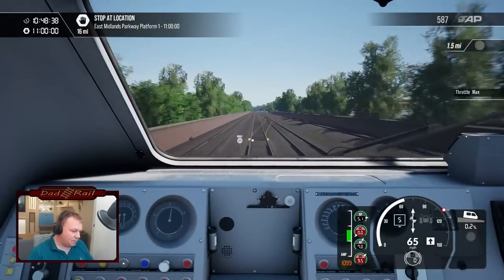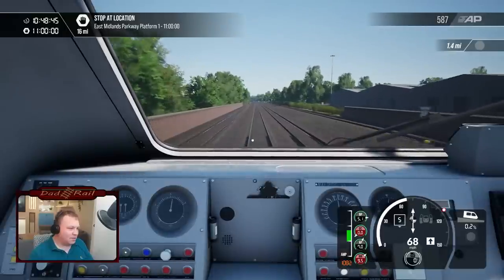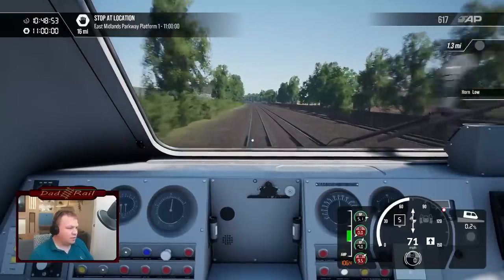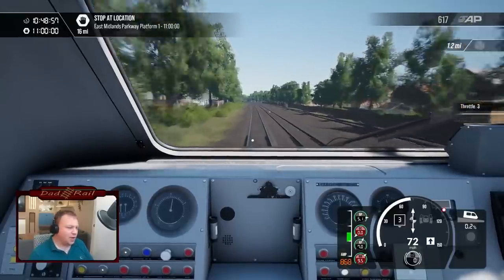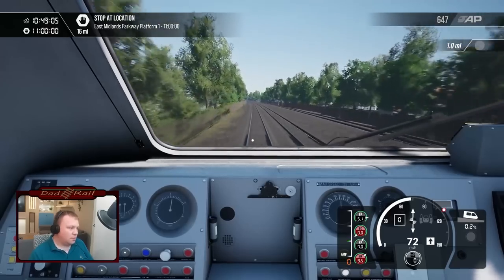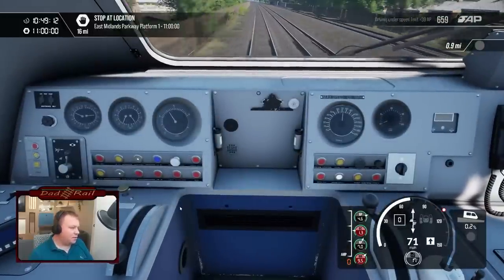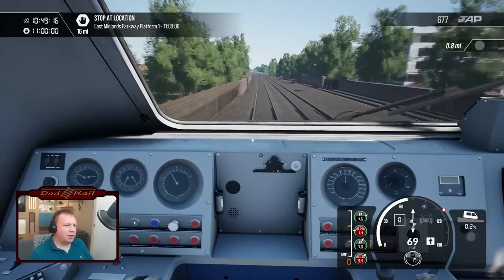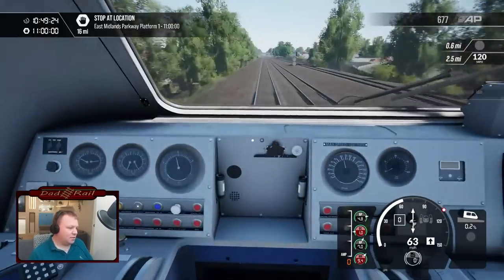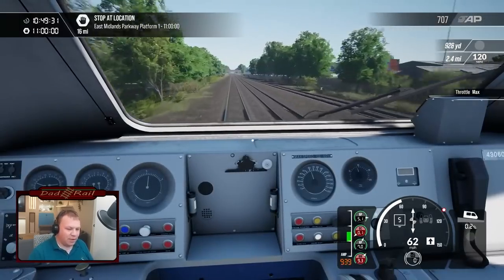Jumping back in the cab, I'll leave my HUD up because I've got absolutely no idea where I'm going. The engine sounds pretty decent. Nice horn sound as well. Let's take the power down. There are some pretty nice run sounds. We'll also drop a little bit of braking — just doing a running brake test there, checking the brakes are working as intended, which they are because we're slowing down. Let's get the power in — all five notches so we can hear that lovely Valenta engine.